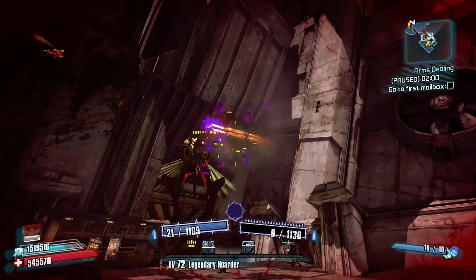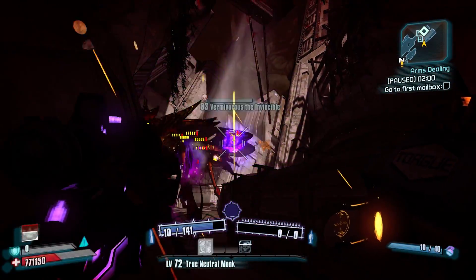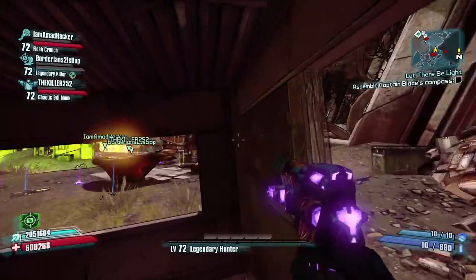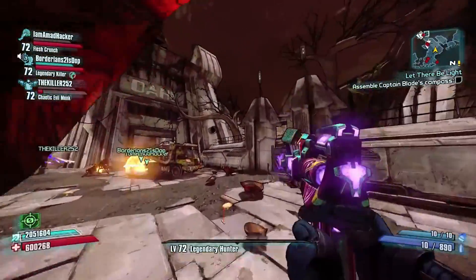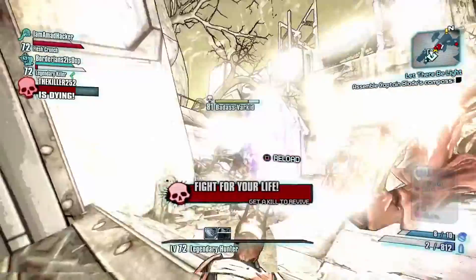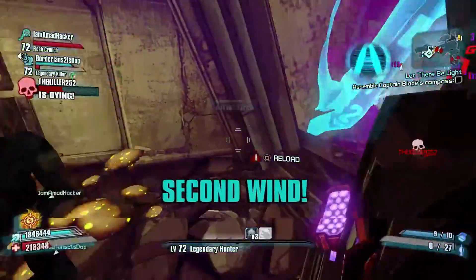Coming in at number one: Vermivorous the Invincible. Much like the Triple O evolution, in True or Ultimate mode varkids can evolve into more powerful versions, culminating in an evolution into Vermivorous the Invincible — a super powerful raid boss with more health than Terramorphous. There are a few places where you can farm Vermivorous: Caustic Caverns, the Tundra Express farmhouse, and even in the Son of Crawmerax arena.